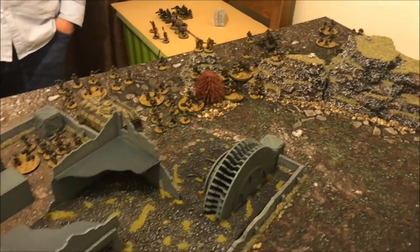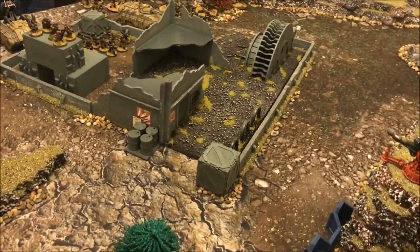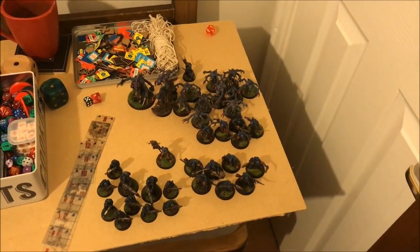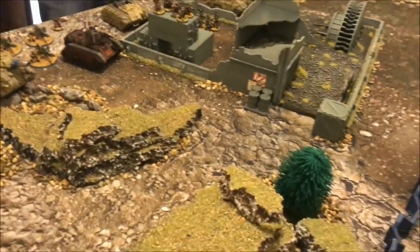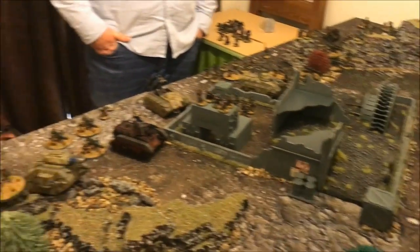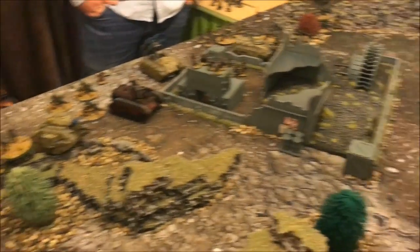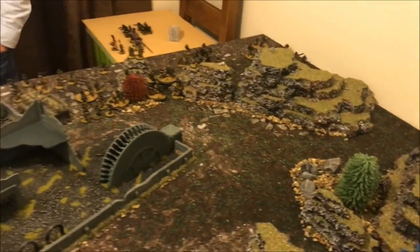In the mission, the Defender deploys first, so Grange has set up units I can't see. I have a large portion of the Genestealer Cult in reserve. With the beta test rules for deep striking units, it does allow me to set up outside my deployment zone in turn one, because Genestealer Cult is exempt from the rule where you can't deep strike outside your zone in turn one.